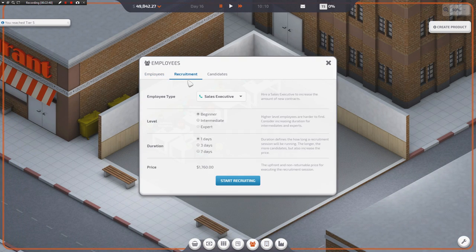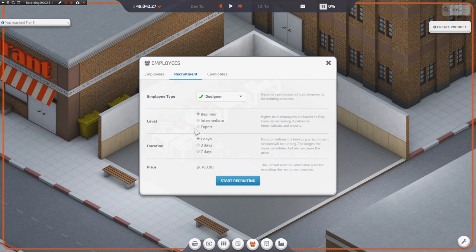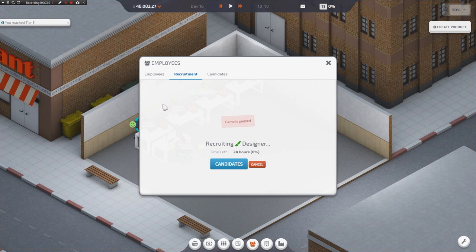For right now, the next thing we need is an art team. So I am going to hire two designers and a lead developer. Let's go ahead, and I'm going to spend three days looking — actually, let's just go with one day, they're just beginners anyways. It's no biggie. We're on T5, which means we can level up all of our employees to level two now if we want, which will give them like a 50% speed increase.